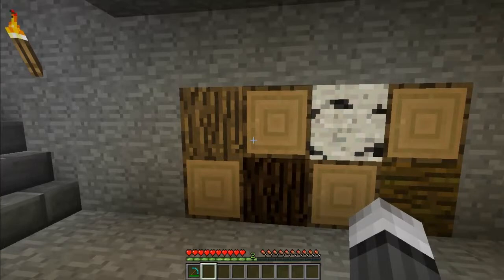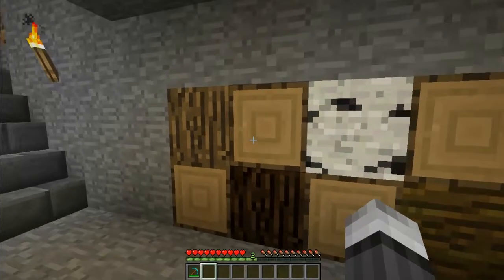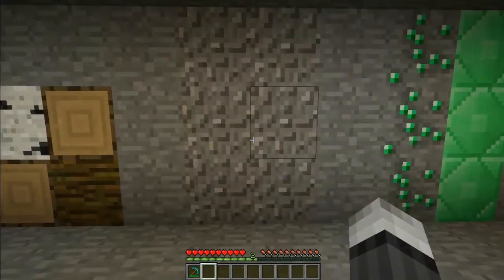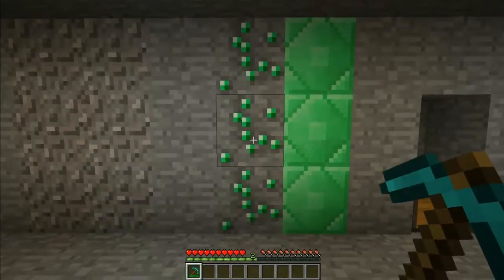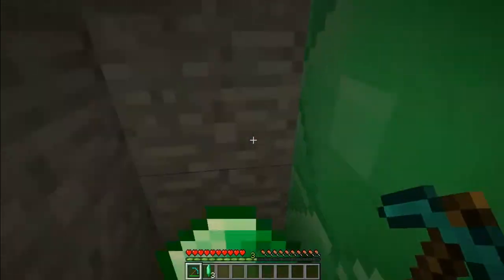Wood can be placed with the bark facing towards you or the inner facing towards you. Gravel has been retextured. There's a new ore in the game which is the emerald ore, where you can craft emerald blocks.